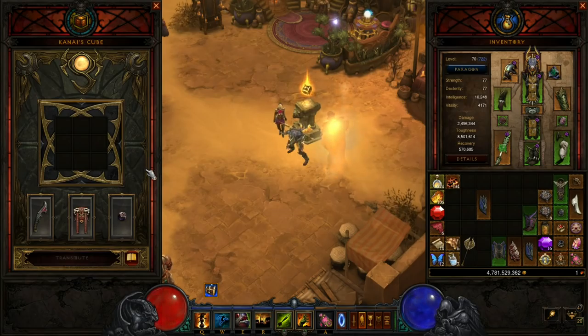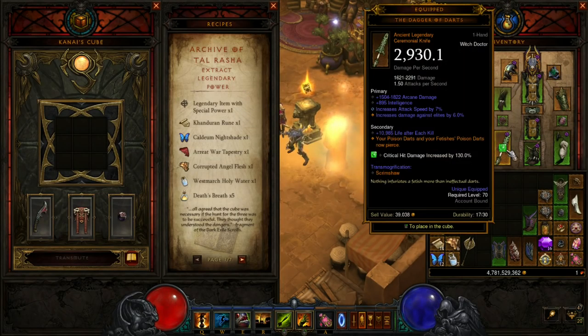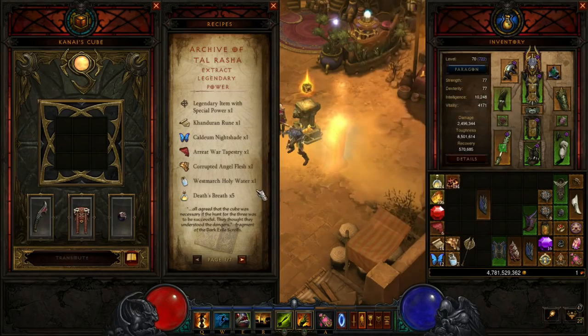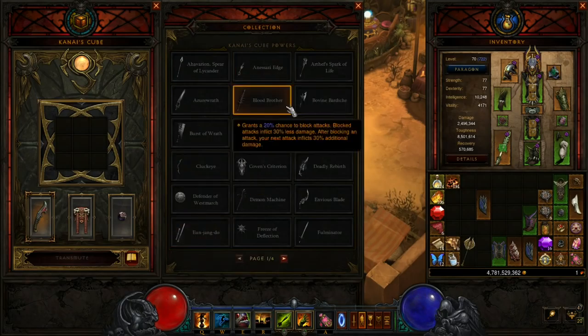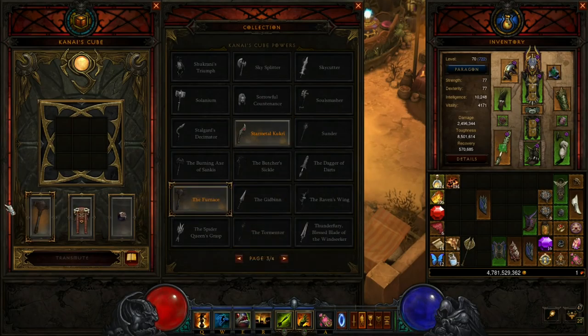The first recipe is by far the most powerful and game-changing: the Archive of Tal Rasha, Extract Legendary Power. What you need is a legendary item with a special power — that's the orange text on the legendary that you're extracting into the cube. Then you need five crafting materials which drop from Horadric caches, the Act bounty bags. So you have to complete all five Act bounties to have enough crafting materials to extract a legendary power. And then you need five Death's Breath as well. Once you put all that in and hit Transmute, it'll extract the power and you'll be able to go to a drop-down menu to see every legendary power you've extracted and equip them inside the cube.